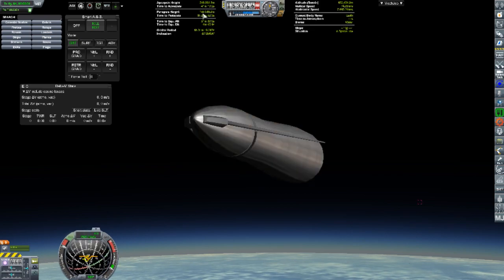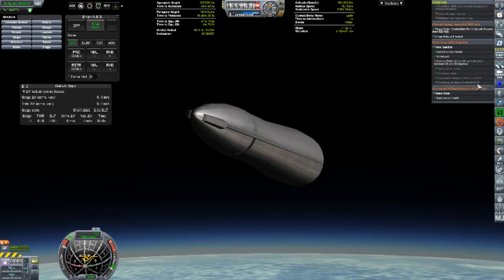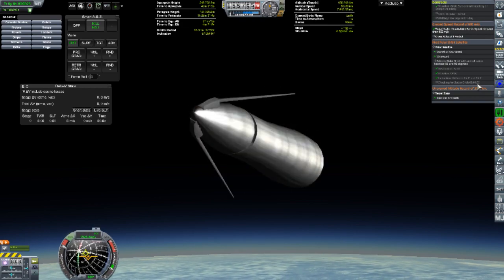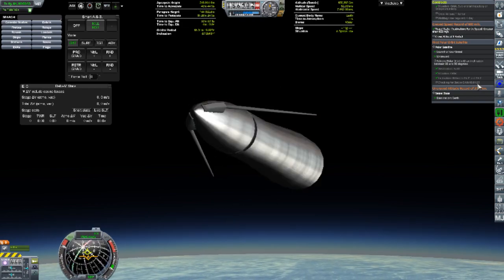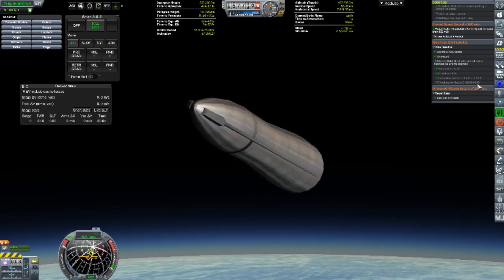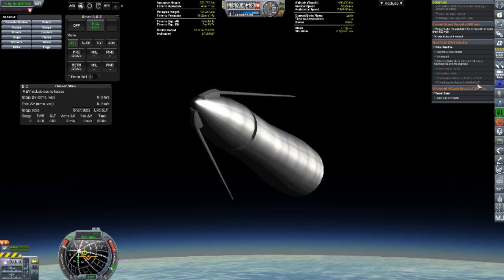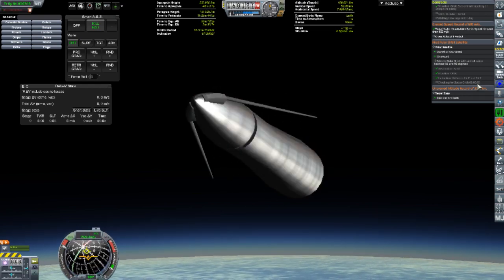Luck was on our side on the 7th of February, 1956. Spyro 7.5 made it into a polar orbit. The parameters for the contract required an inclination between 85 degrees and 95 degrees, and Spyro 7.5 ended up in a polar orbit with 87 degrees inclination.